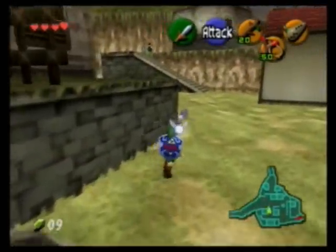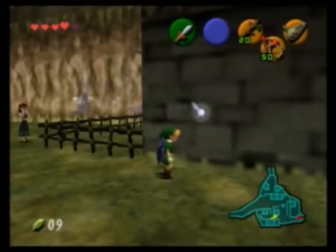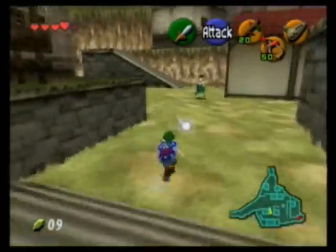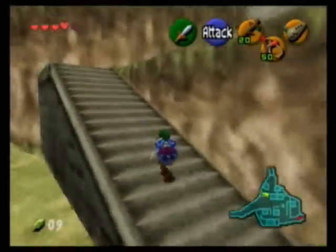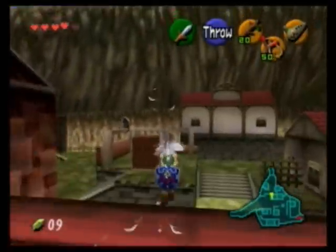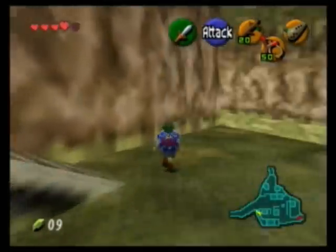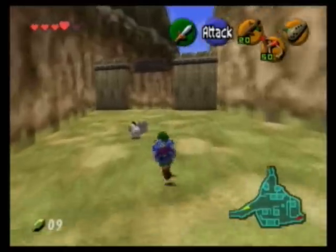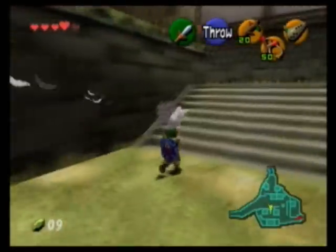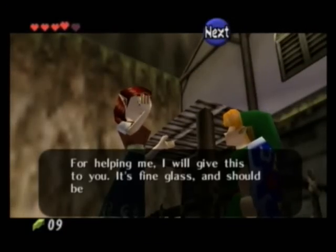Let me just grab the other chicken, which has run away by now. Jerk. Oh my god, I got stuck on the fence. There we go — I actually didn't know that could happen until now. The other two chickens are just across the town, so I'm just gonna speed it up and show you where they are. And the last one is at the very beginning of the town, the entrance. Once you get all the chickens in the coop, you can talk to the lady and she will give you a bottle.